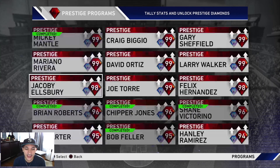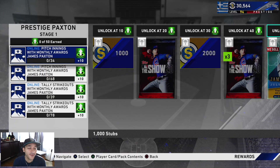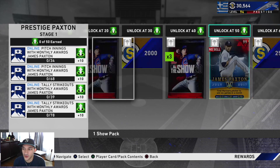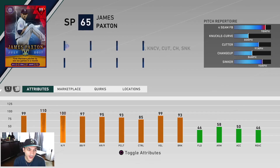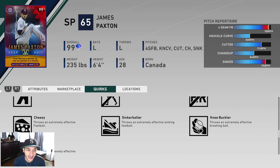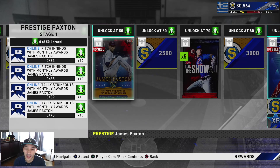Let's take a look at the prestige attributes for Paxton. For the missions, you need 34 and 68 innings, and then 39 and 78 strikeouts. The prestige version is everything plus 3 — 110 hit per 9, 100 K per 9, 97 walk per 9. That fastball goes up to 98, 80 knuckle curve, 91 cutter, 84 changeup, and a 95 sinker. Really solid right there. And these are his quirks if you guys want to see those. Nothing too crazy. I don't really pay attention to the quirks like that.